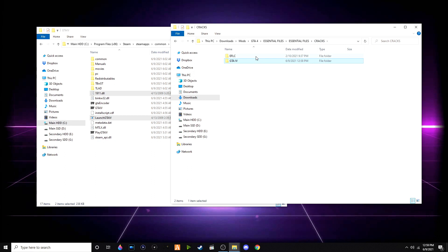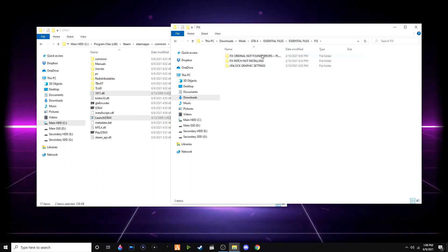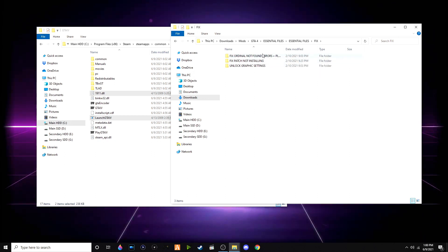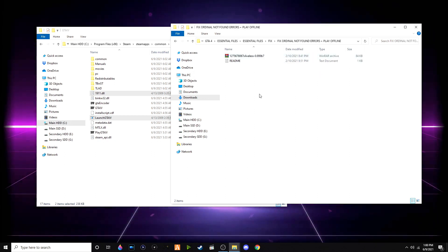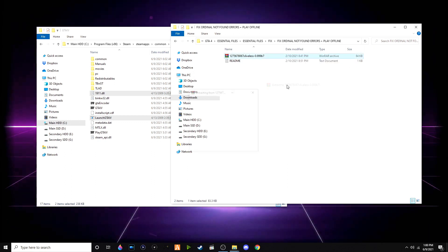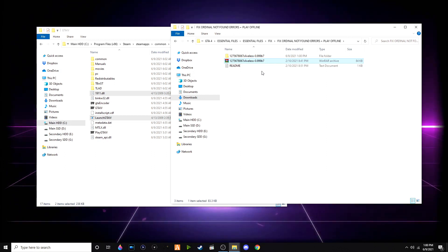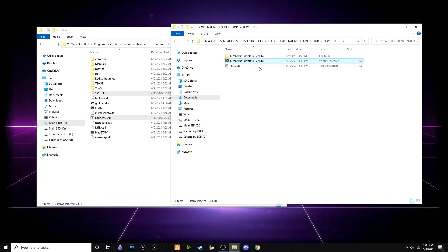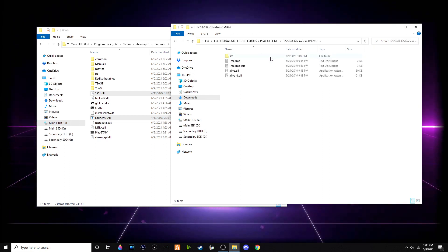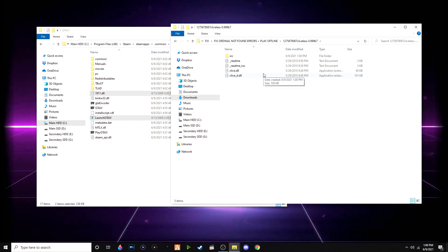Once that is done, go back into the main folder and click on 'Fix' — 'Fix Original Not Found Errors / Play Offline'. This is going to disable the Games for Windows Live option, which should have already been removed with the new Rockstar Games Launcher update.